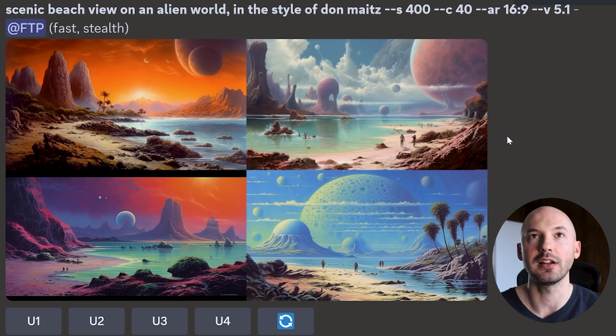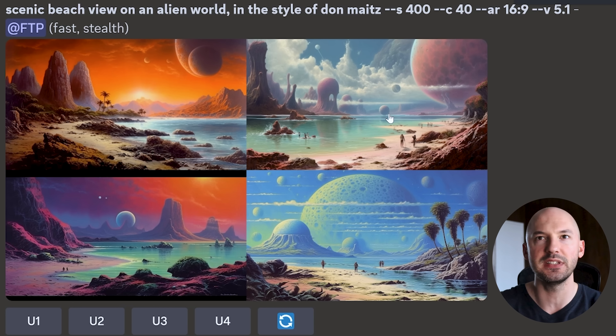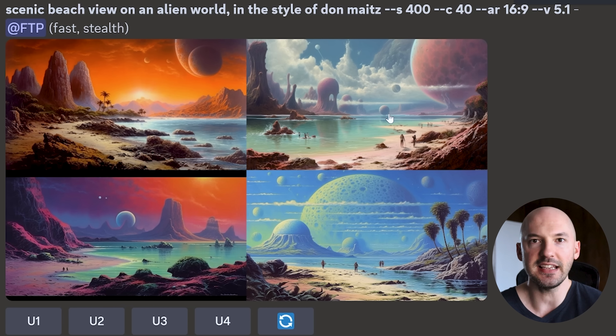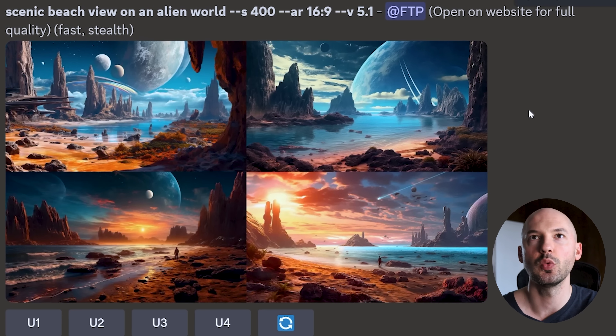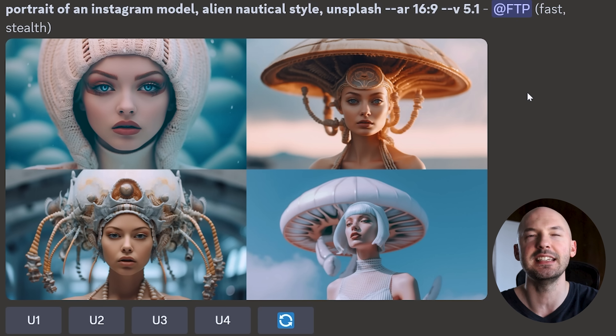'Scenic beach view on an alien world in the style of Don Mites' — look at number 1, look at number 2, look at the distance, the detail, the perspective, the composition. Holy cow, it's amazing. And at S400 in the style of Don Mites — number 4, these are crazy, unreal. 5.1 just does detail so well.